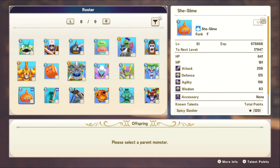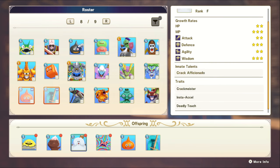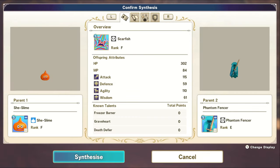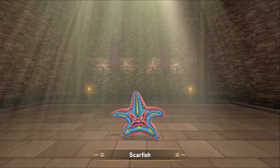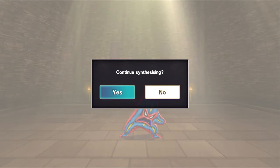Now we're going to fuse spicy slasher with soggy slasher to get the other ability we're looking for. I've never even seen some of these monsters — let's create one. Now we've got freezer burner. Again, choose your talents more carefully based on what you're building; I'm just doing this for the video. That website linked below has a list of monsters that can learn different talents. I believe it's called something like Metal Kid — it's probably the best wiki-esque site for that type of information.